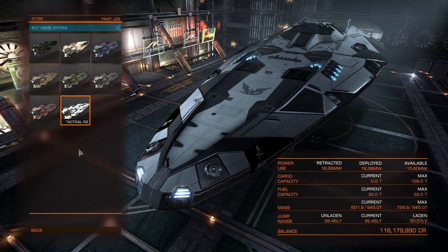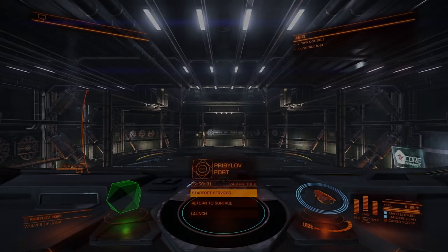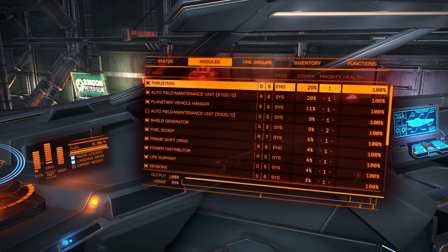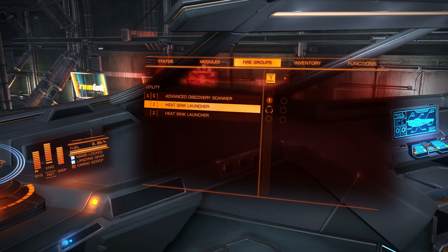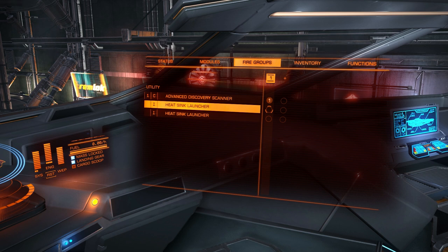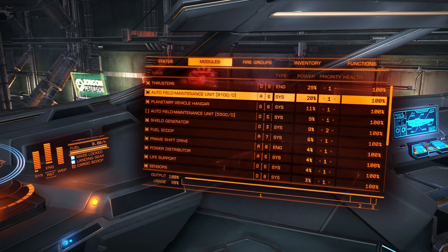Now let's look at how I set up my fire groups and power priorities. For fire groups it's very simple: the Advanced Discovery Scanner is the only fire group you're likely to have, set to fire group one. For heat sink launchers, you can either assign them to a fire group button or use a dedicated key on your keyboard or HOTAS — I have mine on a HOTAS button so I don't need to set it up here.